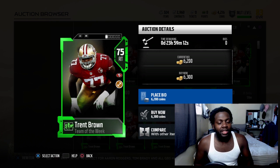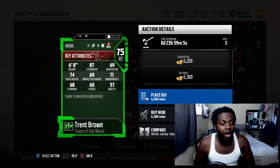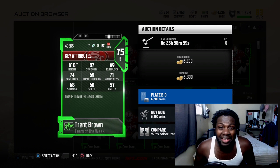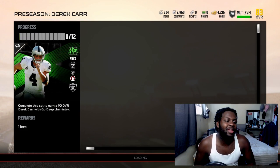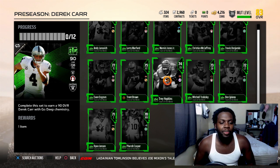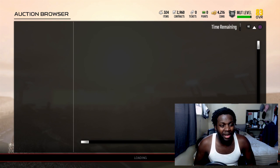Next is the right tackle from the 49ers, Trent Brown - 75 overall. He has 87 strength, 69 run block, 74 pass block, 69 impact block. Why does this dude have a card? This is horrible for a lineman. I mean if you just started Madden, then yeah get him, he'll probably be cheap, but 69 impact block is horrible.